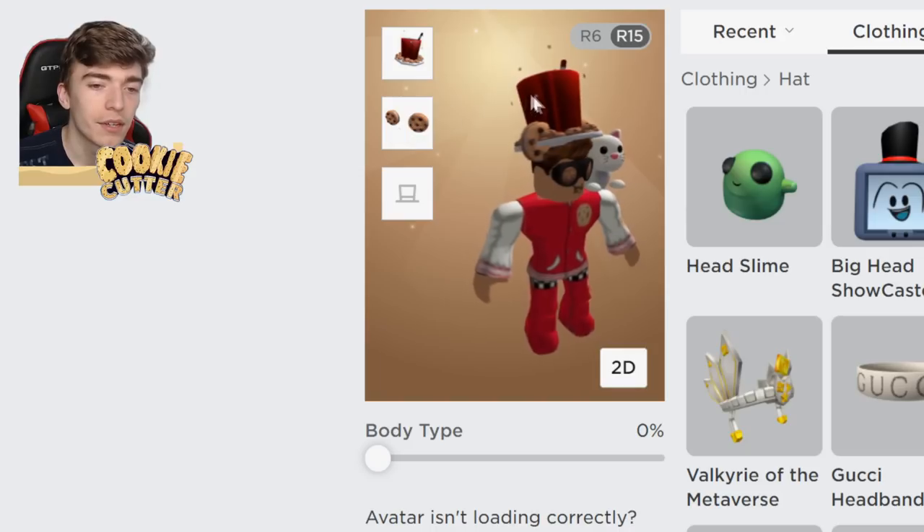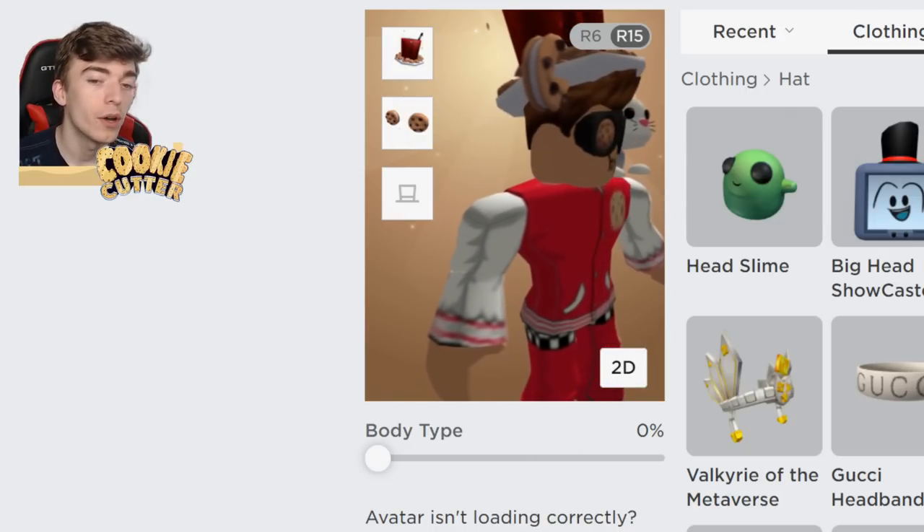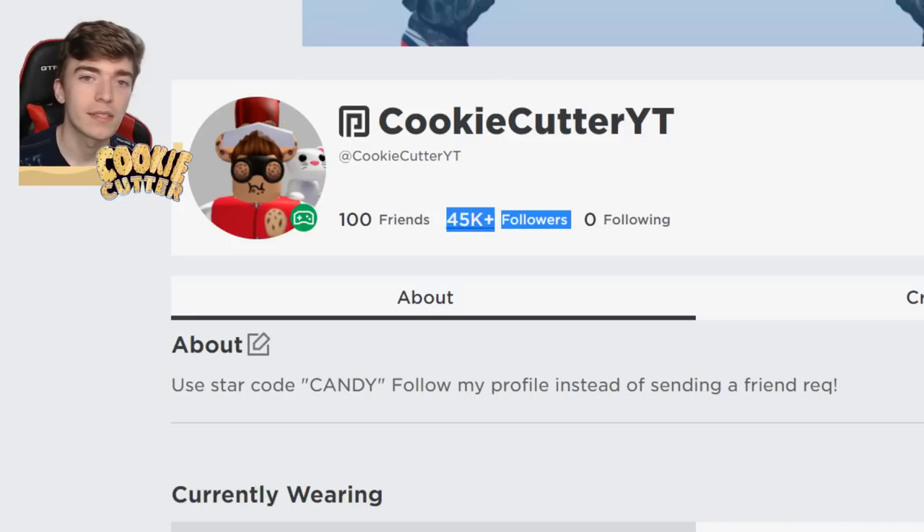But as for now, we're going to go for the classic Cookie Cutter outfit which you can pick up on the Roblox item shop. While you're at it, be sure to follow me on Roblox at CookieCutterYT. I'm going to be doing a Roblox gift card giveaway — let's see if we can get to 100,000 followers, and once we do, I'm going to give away so much Robux you'll probably cry. Anyway, let's jump into the Stranger Things game and I'll show you how to earn every single one of those new items.